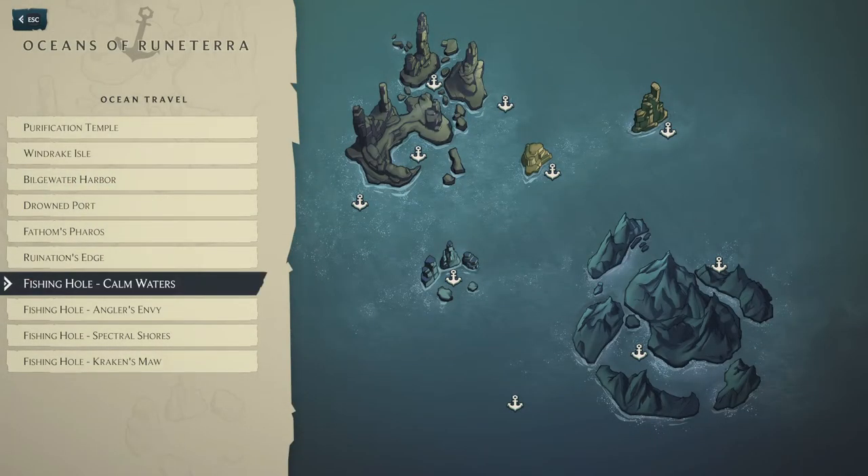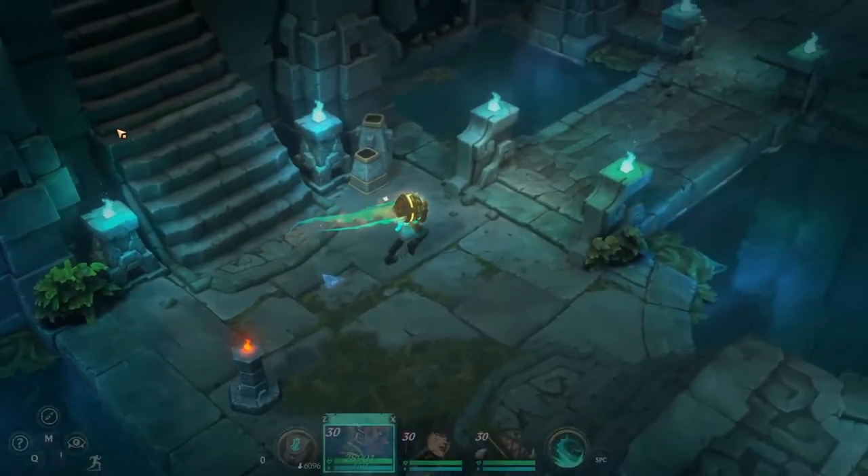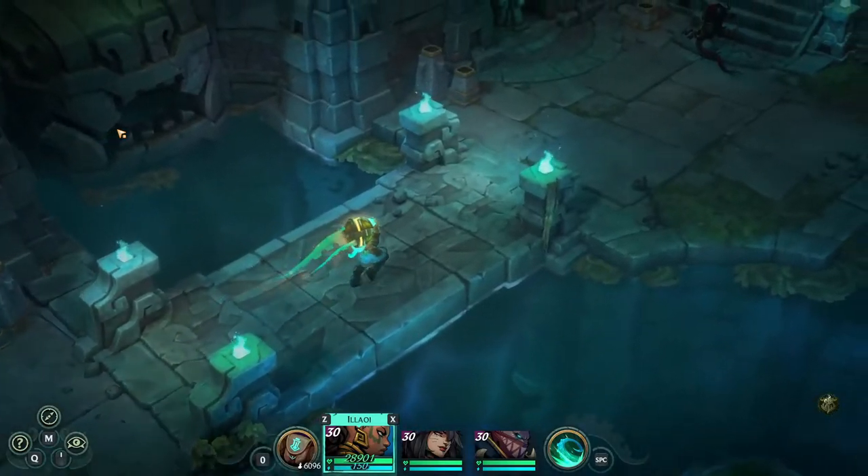Now we will head to the Purification Temple. The Purification Temple fishing spot is very nearby and it only contains two fish that you're going to need — they're both eels.